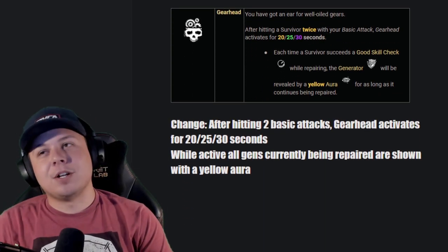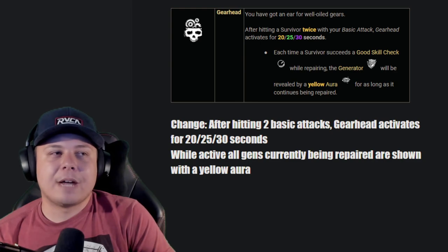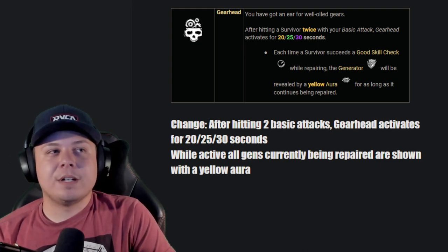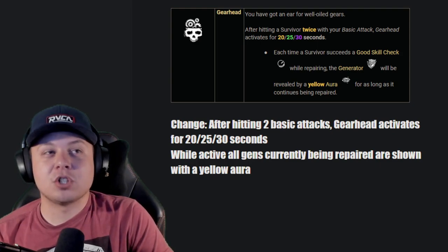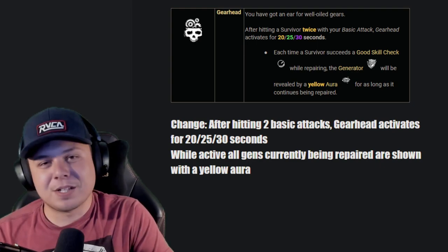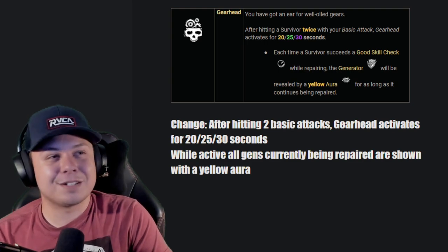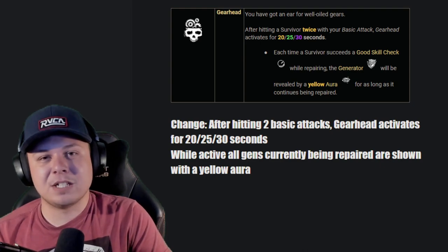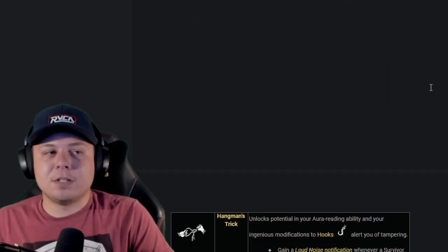Gearhead: I love Gearhead, I wish it were a better perk. Currently after two basic attacks, Gearhead activates for 30 seconds and if somebody does a good skill check on a gen it goes yellow. The problem is the RNG nature — if they don't get any skill checks at all it doesn't go yellow. I just want them to make it where every two basic attacks, all gens currently being repaired are shown with a yellow aura for 30 seconds. It'd be really strong but not too strong in my opinion.